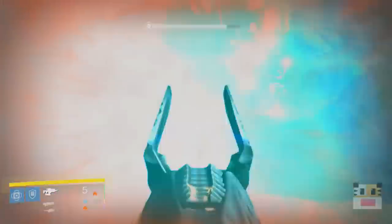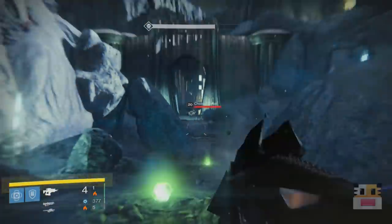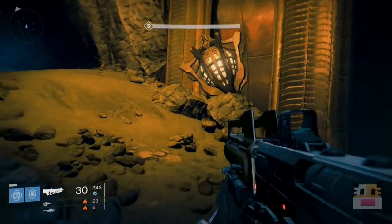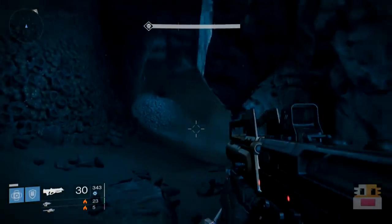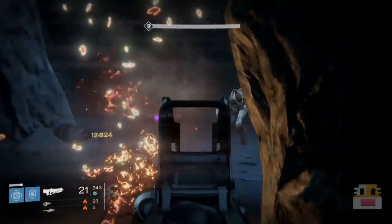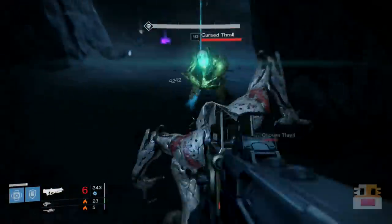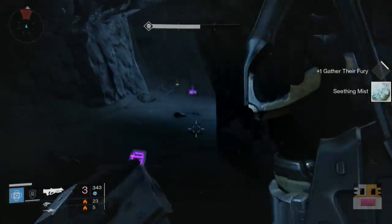Once you've gotten all 50, return the urn back to Eris and she will give you your second task. This requires you to melee kill five cursed thralls. The cursed thralls are the ones that explode, and you're probably thinking: how are we able to melee kill them and stay alive? Because the bounty says death will reset your progress — meaning if you die at any point, the urn will empty and you won't get any credit. The key is to go on the mission called The World's Grave.